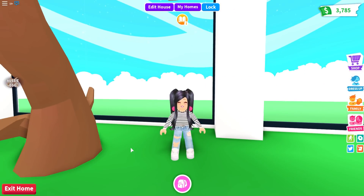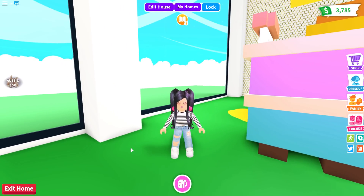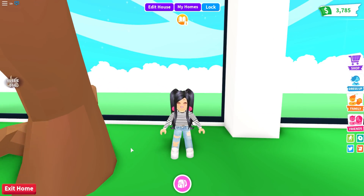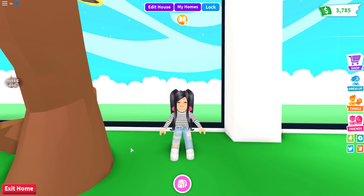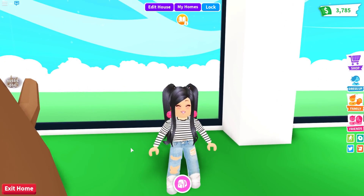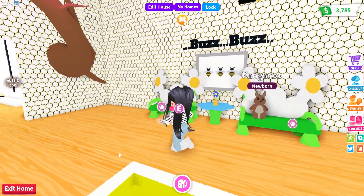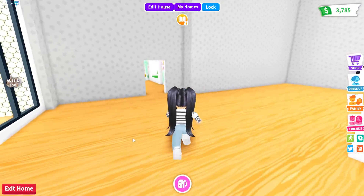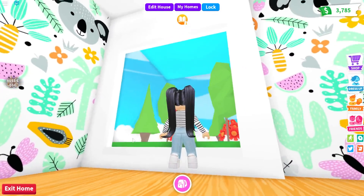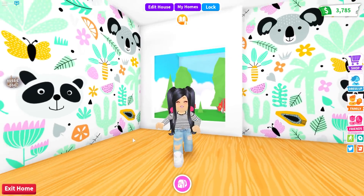I've always wondered — I wish that we could have windows like this here in Adopt Me where we can actually look through real glass and maybe even see outside. So what we're going to be doing today is a really easy beginner tutorial on how to create your very own realistic windows. I'm actually over in the millionaire home, and you guys will be able to do this in any of your homes. This is going to be how the realistic window looks in your home.